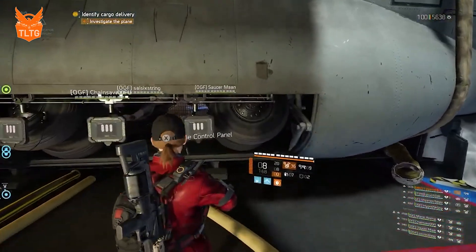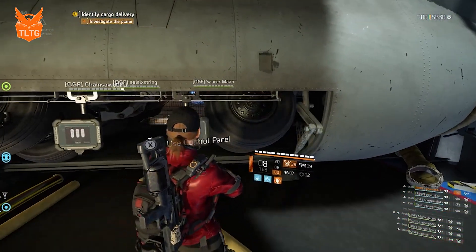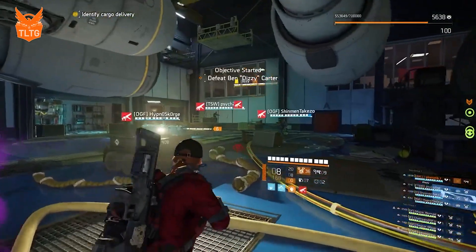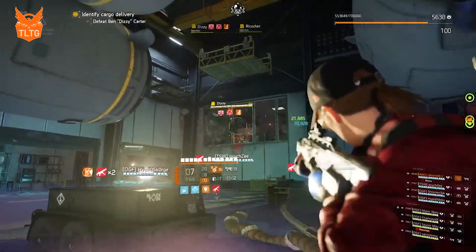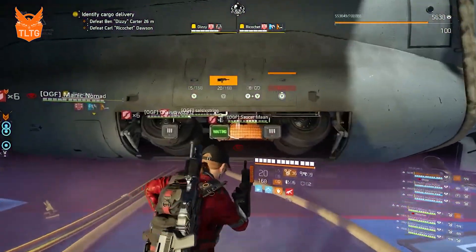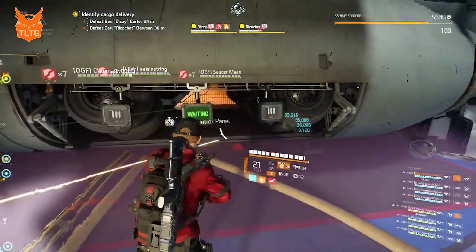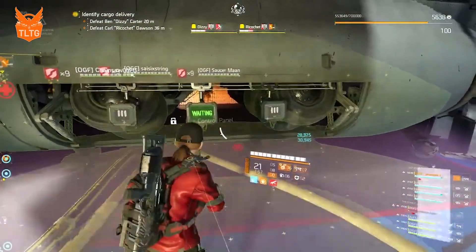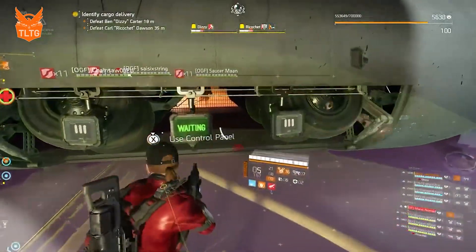Coordinate with the agent on the other side of the plane to see which console needs to be pressed in the middle. Use your chems to heal yourself while you are waiting for Ricochet to go down on armor.